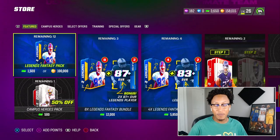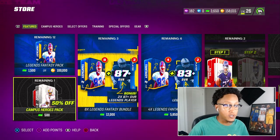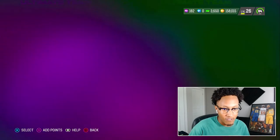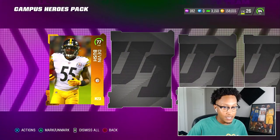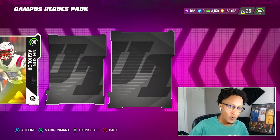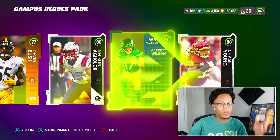After all those packs, we are going to save our coins in this video today. But we are going to use our 500 points to go ahead and get this 50% off Campus Heroes pack just to end things off. You never know what we can get — maybe that Michael Crabtree. We really want Michael Crabtree at this point. It's Aguilar trolling us again. AC Young — we just got all these cards from the fantasy pack.